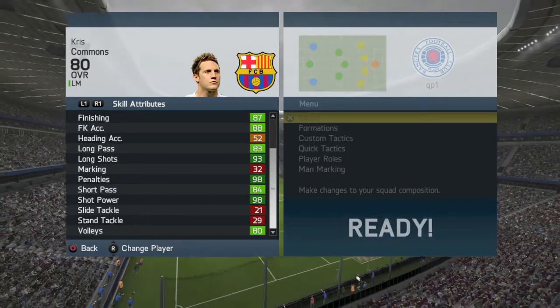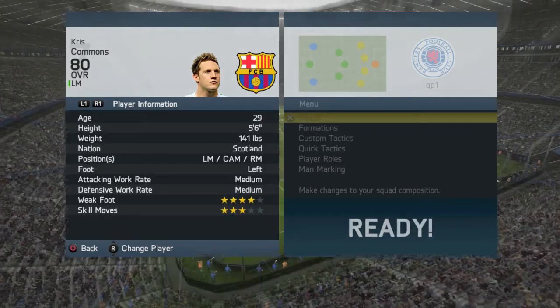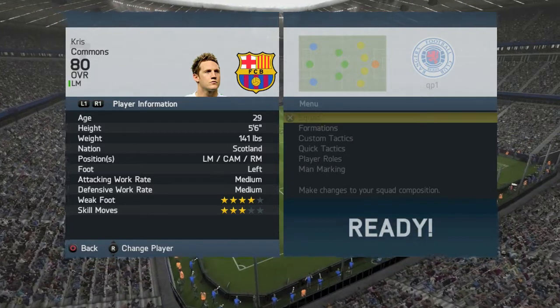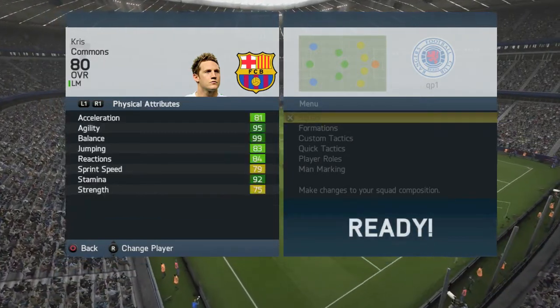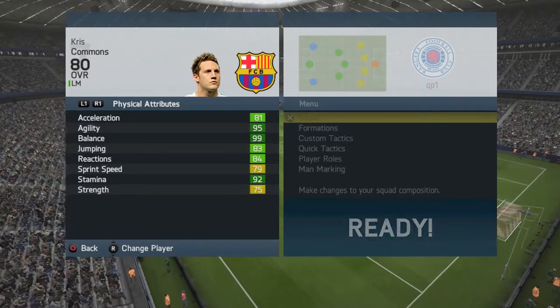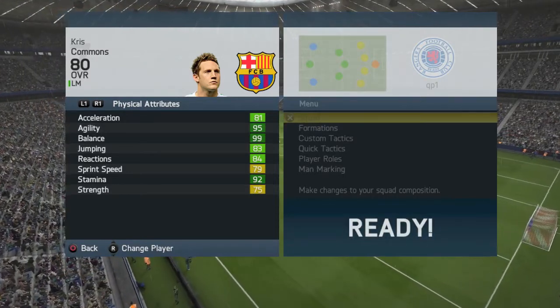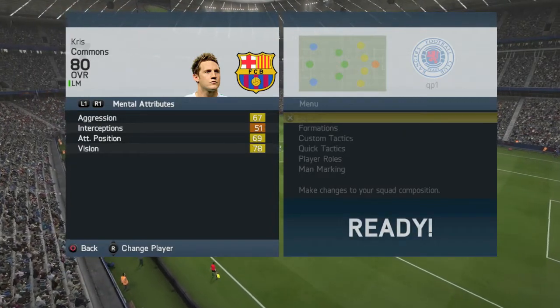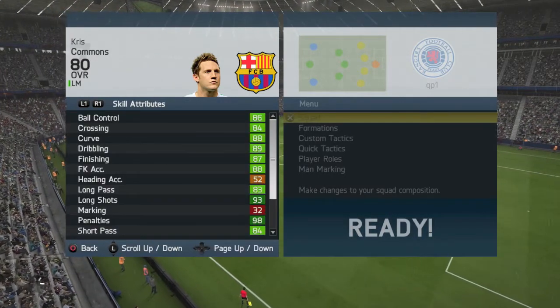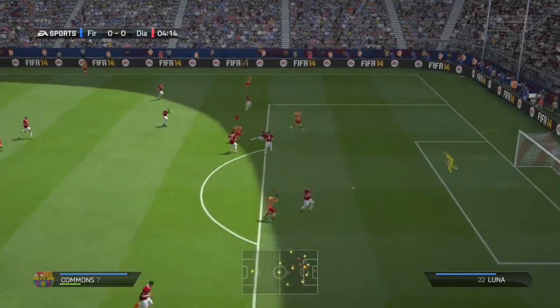He does have four-star weak foot and three-star skills, and medium/medium work rates which are fantastic for a center attacking mid. He also has decent strength for his size — I think he's five foot six and he does have 75 strength, which is not too bad. He's also very agile and does have great balance with 99 balance.